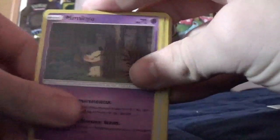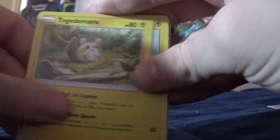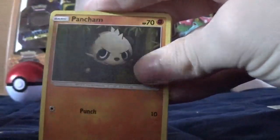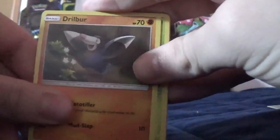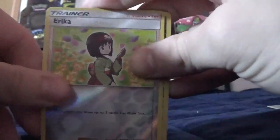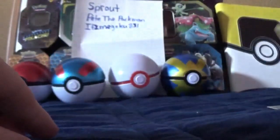We got a Mimikyu, a Chinchou, a Cosmog, a Kangaskhan, a Doduo, a Kangaskhan, a Reverse Erika, and then a Holographic Guzzlord.